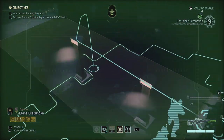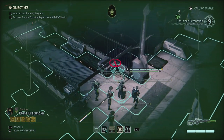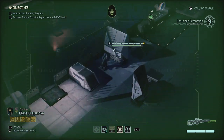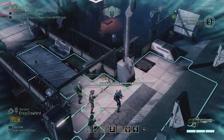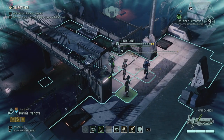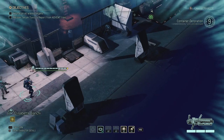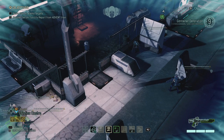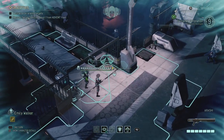We start in concealment, which is good. Let's talk about the alien rulers a little bit while we move up. As we saw, they only react to actions that they themselves can see, and actions that cost an action point - so they don't react to something like lightning reflexes, and they don't react to concealed units taking an action. Originally they reacted to everything, even actions from VIPs and stuff like that.